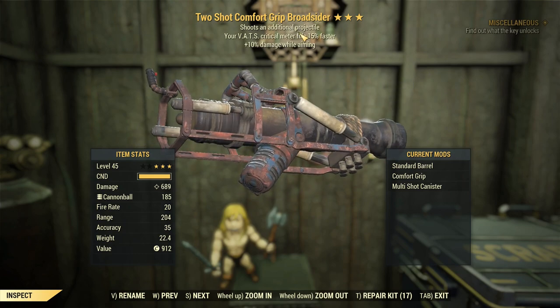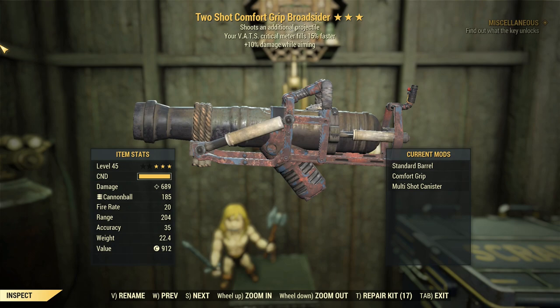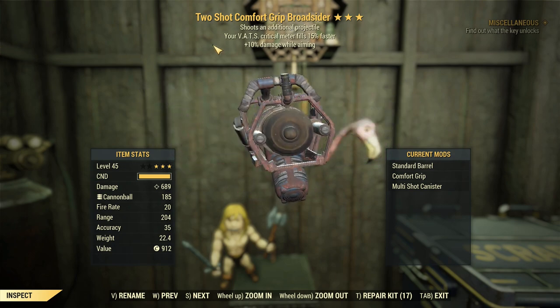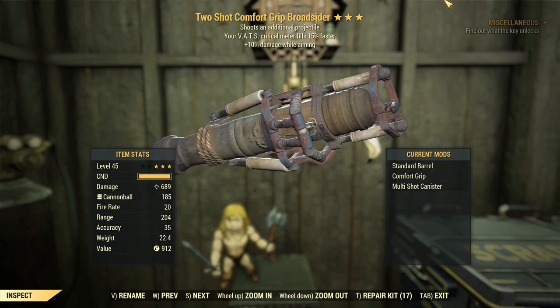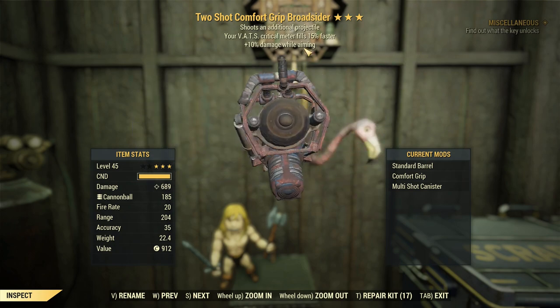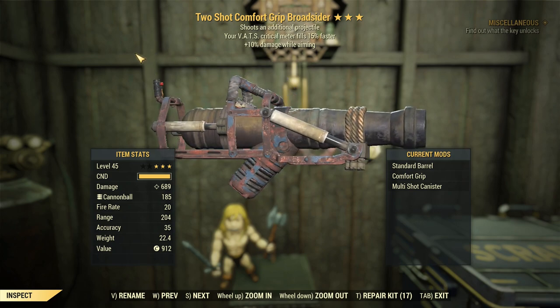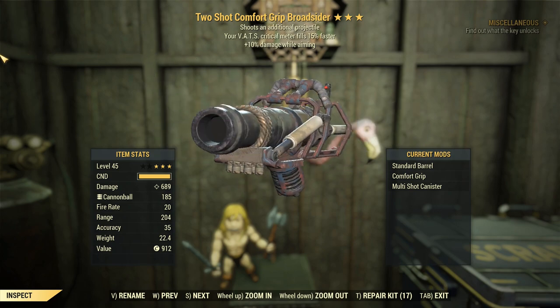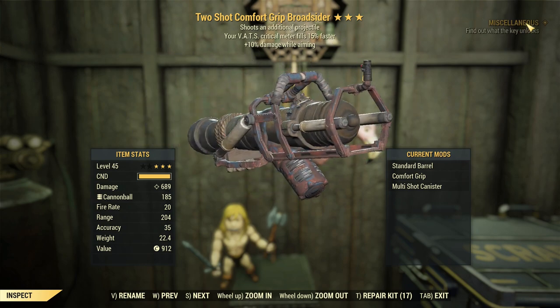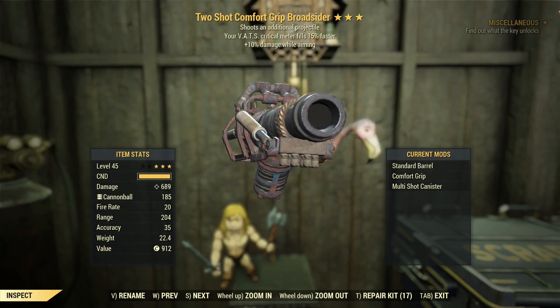G'day, this is Captain Noob. This is a Broadsider — a two-shot Broadsider. If nautical nonsense is something you wish, this will be the weapon for you, because we've found that two-shot launcher weapons — not explosive weapons, launcher weapons — are exceedingly powerful in this game.